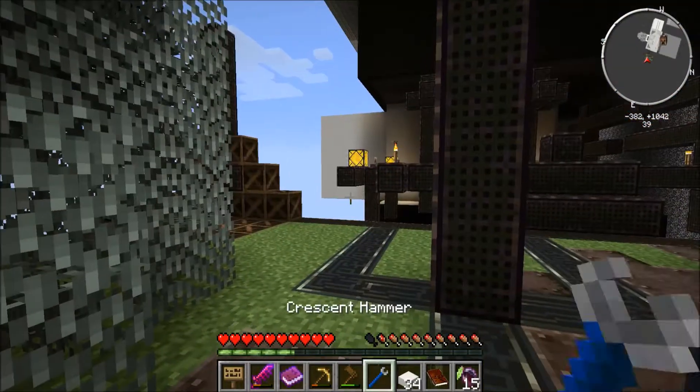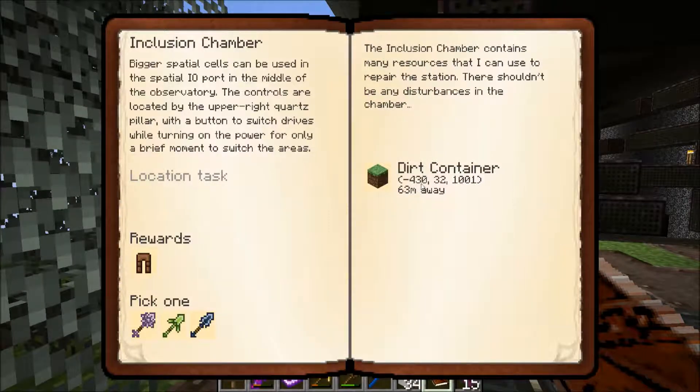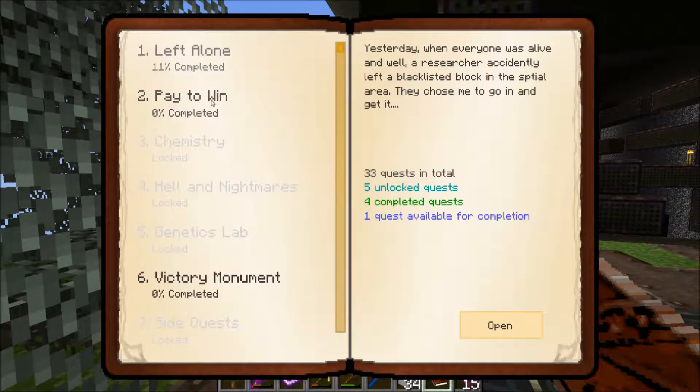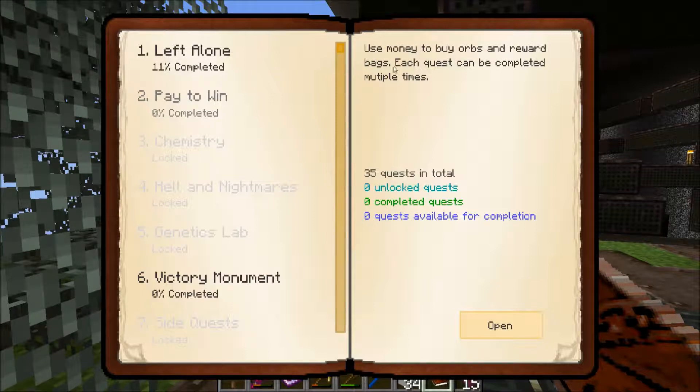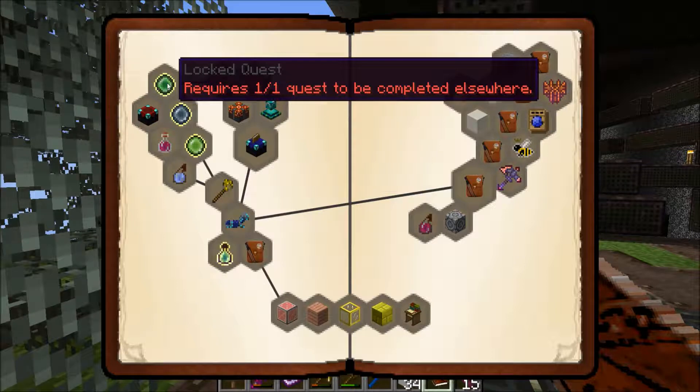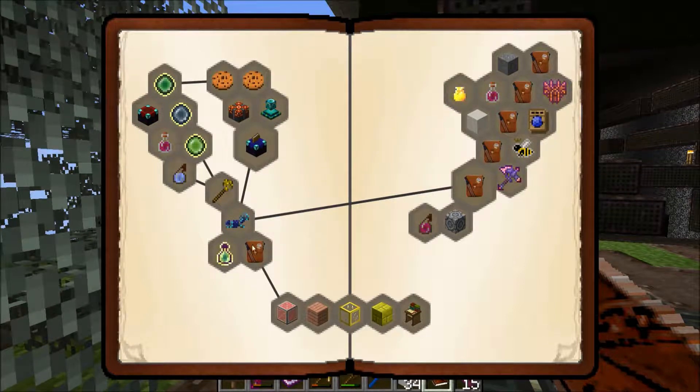We'll wait for those to despawn while we look through our book real quick. We can get one of three different shovels — very fancy shovels, which I don't think we need at the moment. Pay to win: use money to buy orbs and reward bags. Each quest can be completed multiple times. So we can buy this stuff essentially. Locked quest requires one of one quest to be completed elsewhere, so we actually can't do anything in this particular quest yet.